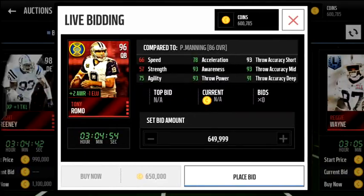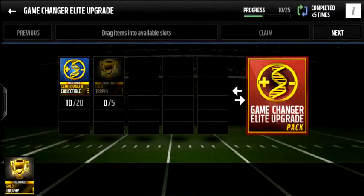Then we have Tony Romo — for all you Cowboys fans out there, he adds two awareness and minus one elusiveness. Pretty decent throw stats, nice accuracy, though throw power's not the best. But adding two awareness would be a pretty nice stat to have.